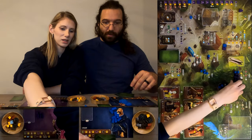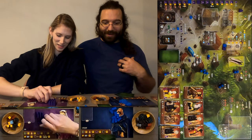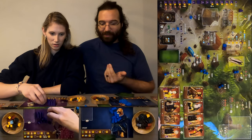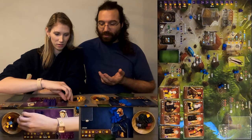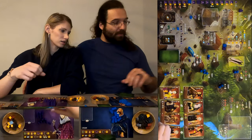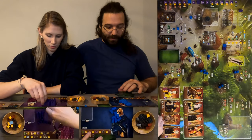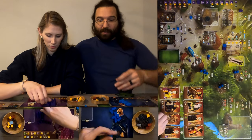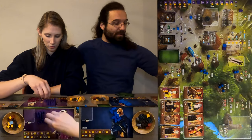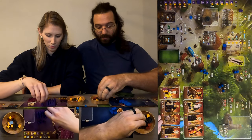Phil wants to take his workers back but is reminded he has to pay a tax to do so. Phil goes to the quarry again for three stone. Heather also visits the quarry. Phil then heads back to the mines for more bricks. Players discuss capturing workers — Phil notices Heather wants to capture his cards, setting up a confrontation.